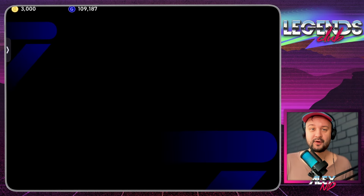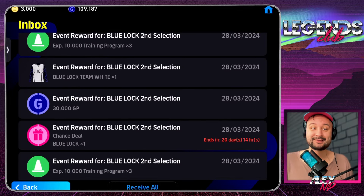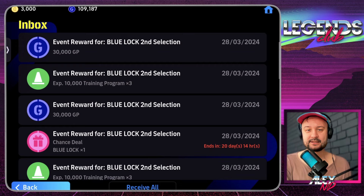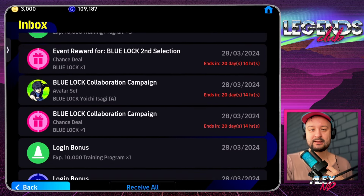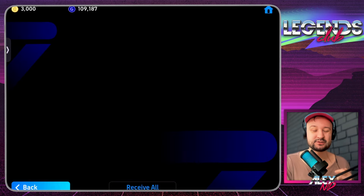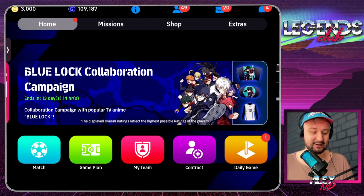Inside the game itself you'll find so many different new rewards. In particular you can now get a free kit from the Blue Lock campaign — we're gonna be claiming that right now. You also get the Blue Lock second selection with three more chances, and the calibration campaign avatar again. There's also some bonus and an apology from admin due to a previous error. Very cool start to Thursday.